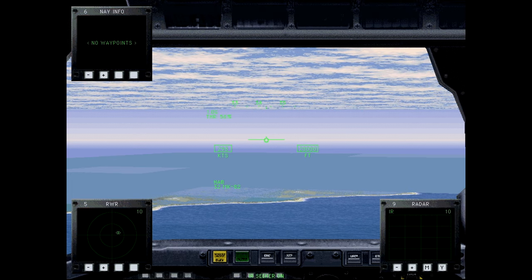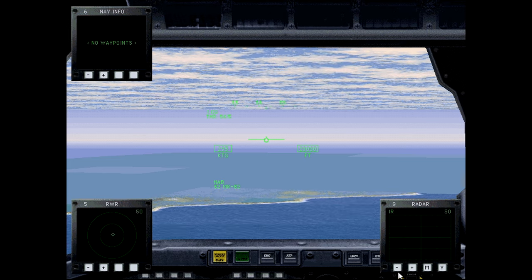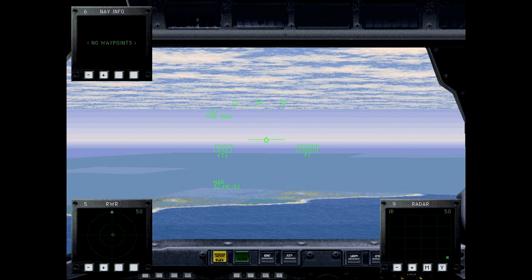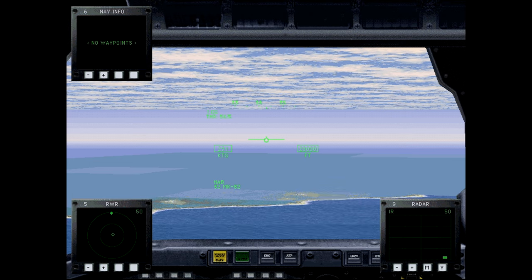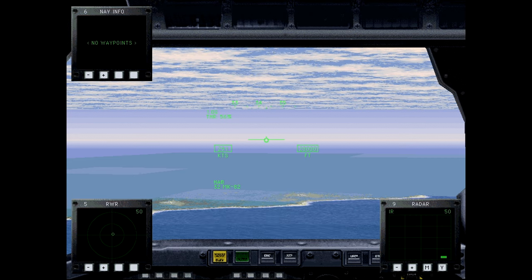All right, we'll let the F-22s take the lead. Our target should be straight ahead. The origins of the B-2: by the mid-1970s military aircraft designers had basically discovered the concept of stealth, producing reduced radar signatures.